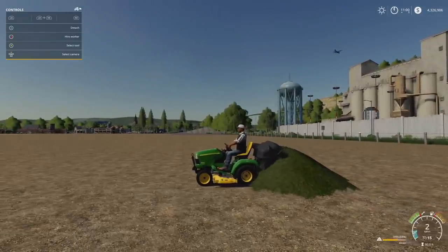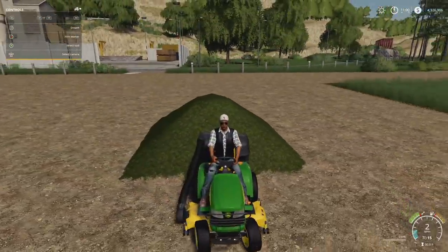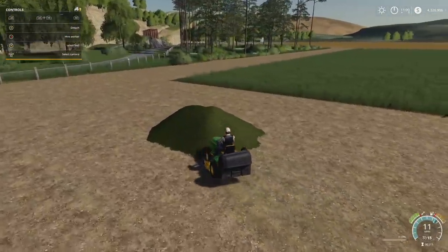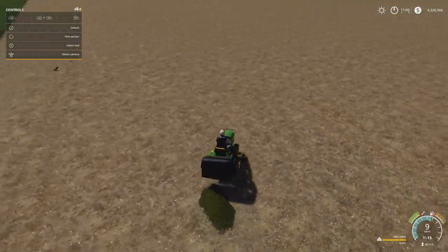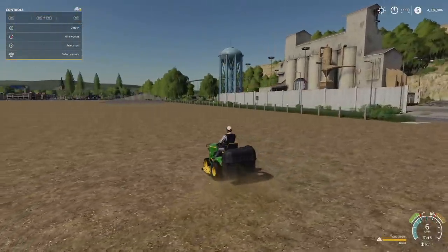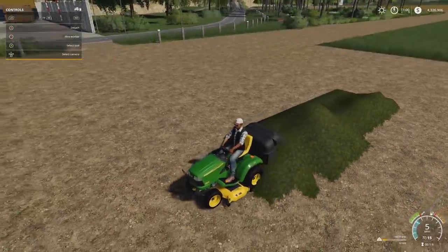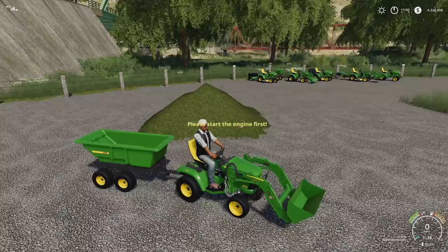3000 liters of grass in-game is a lot — you can see what that looks like when dumped. You can come back through and pick it up with the bagger, or use the front loader bucket to scoop it up and load it into the tipper. We've got a very hefty amount of grass here to work with.